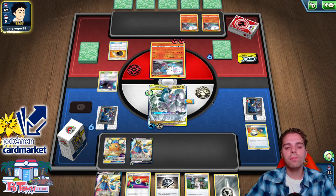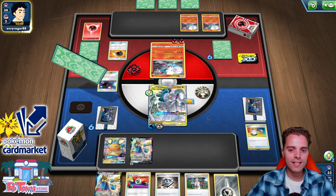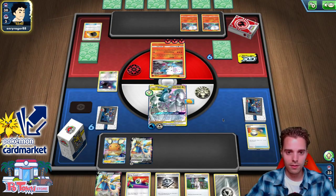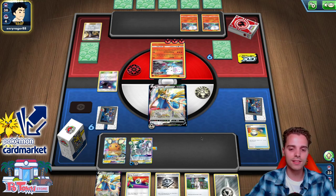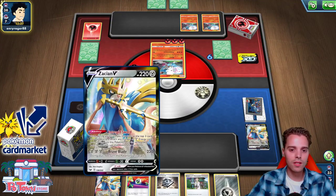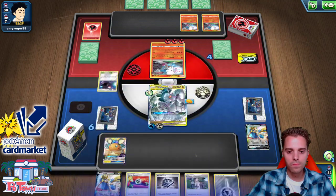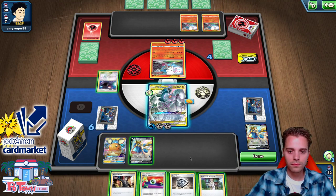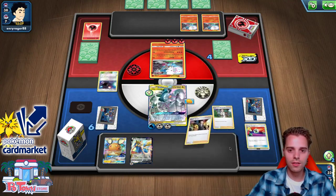The only way he can win is if he's playing Beast Bringer or if our ADP somehow miraculously gets knocked out — he needs seven energies in hand. He has four energies now, only one in the discard pile. Will he get seven energies? There's Boss's Orders — taking down the Zacian instead. That also works, but it actually means we can accelerate energies onto our Zacian immediately thanks to the powerful ADP effect. We have a Boss's Orders of our own. Attachment, Metal Saucer.